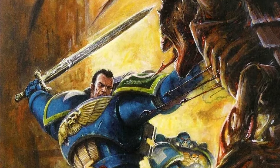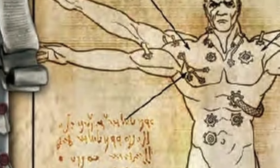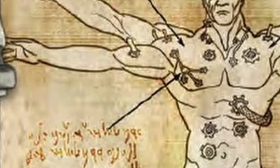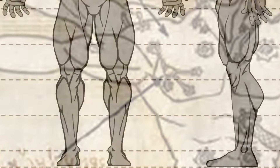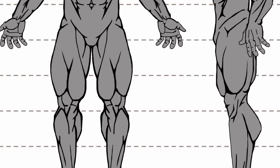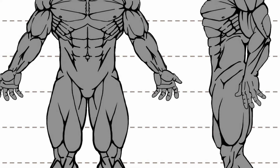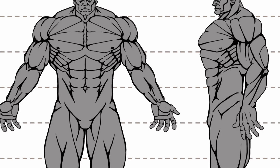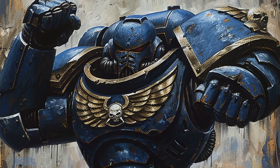The Biscopea, also known as the Forge of Strength, is the third gene seed organ implanted in a space marine neophyte. This small, roughly spherical organ implanted in the chest cavity primarily functions hormonally, stimulating muscle growth throughout the body and greatly increasing a space marine's physical strength. It can be implanted at the same time as the first two, typically when the neophyte is between 10 and 12 standard years old — essentially pumping steroids into the neophyte's body.